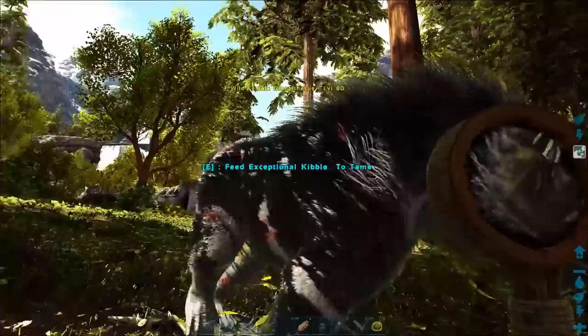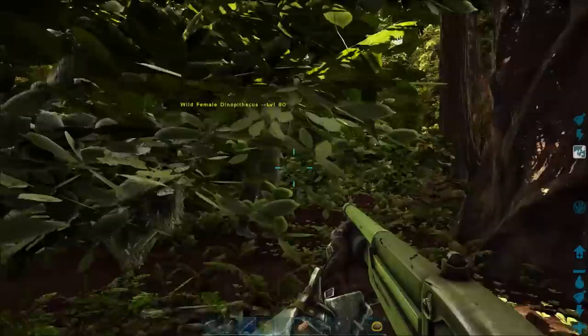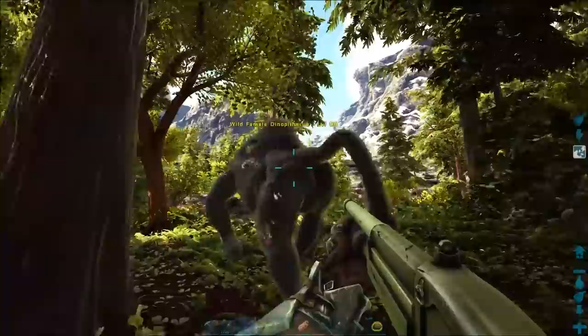I'm using the magnifying glass to show you how much health this one's got, but if it's bloody you'll know it's below 85% anyway. Now drag extraordinary kibble to your hotbar, go up to it and press E and you'll feed it — that starts the taming process. Now it'll walk around, and you get a baboon's butt in your face if you follow it.